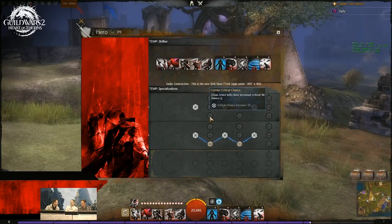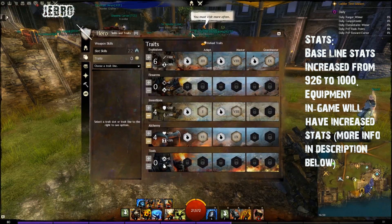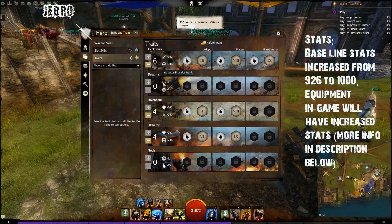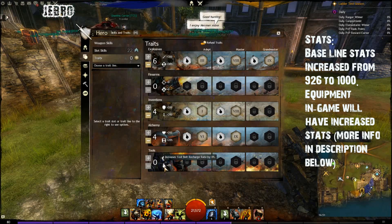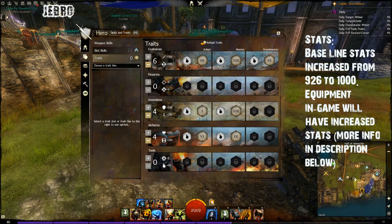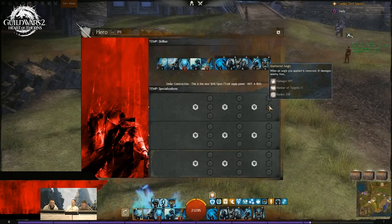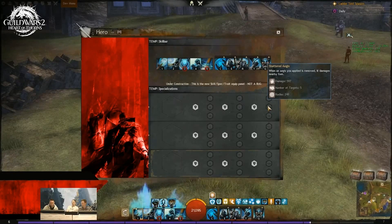Also, what they've done is they've removed the stats which you would normally get from each line. Sometimes you might have gone into a stat line — and I'm talking generally, not just PvP but also PvE and World vs. World. So you can now select the line you want to pick. Your choice has gone down to three from five, but you don't have to go into those lines to get the stats — you go in to get the abilities you want.